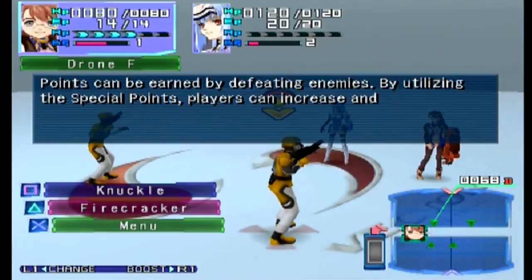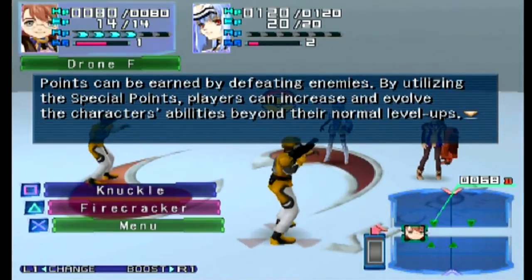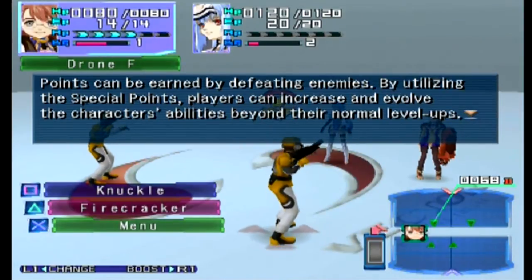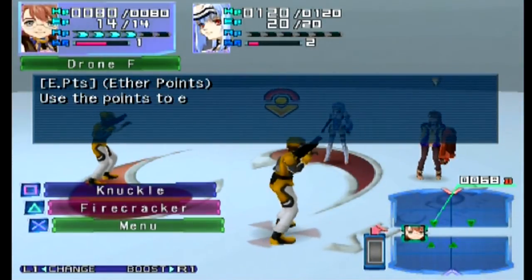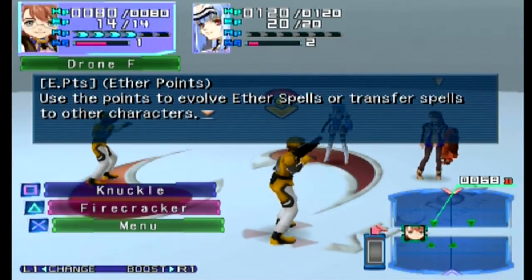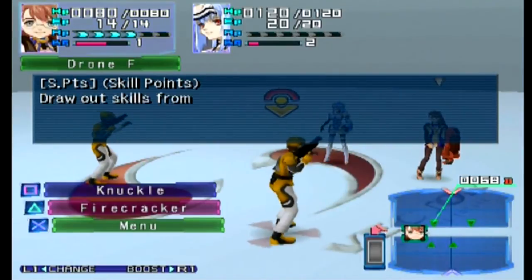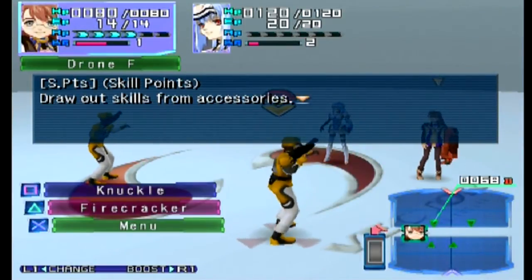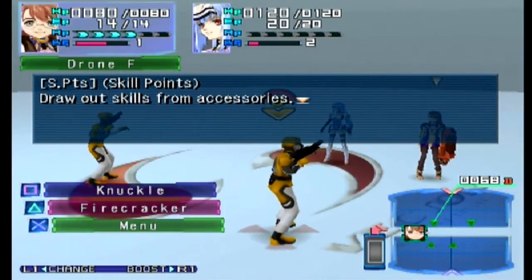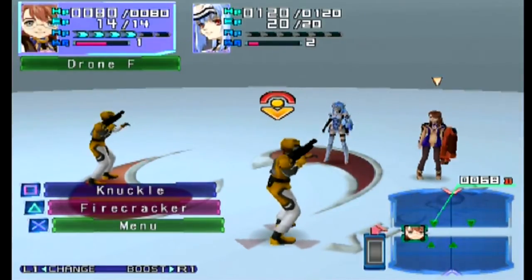Special points can be earned by defeating enemies. By utilizing special points, players can increase and evolve their characters' abilities beyond normal level ups — you require a lot of different kinds of points to level stuff up. Ether points let you evolve ether spells or transfer spells to other characters. Skill points are specific — you can draw out skills from accessories, much like Final Fantasy 9. Tech points change the character's basic parameters, in other words their stats.